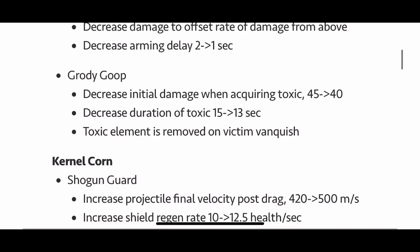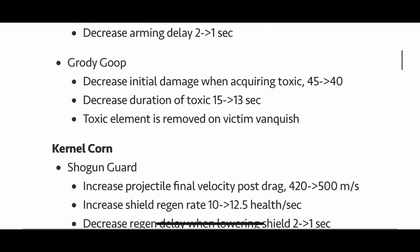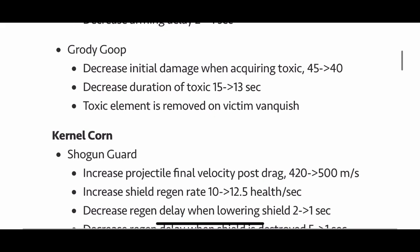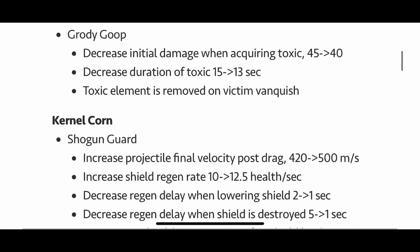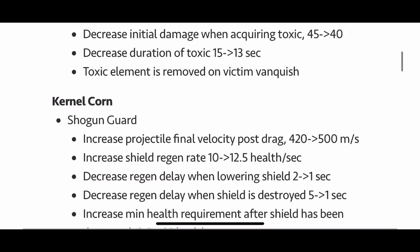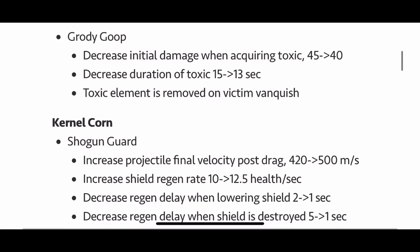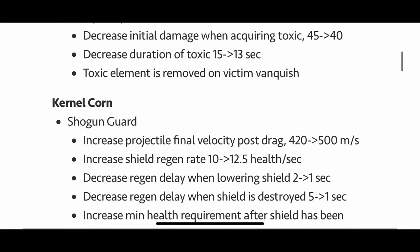Grotty Goop — finally we get a nerf to Grotty Goop. Decreased initial damage when acquiring Toxic from 45 to 40, decreased duration of Toxic from 15 to 13 seconds, and the Toxic element is removed on victim vanquish. Very interesting. So less damage, less duration, and the Toxic element is just gone once the person's vanquished.